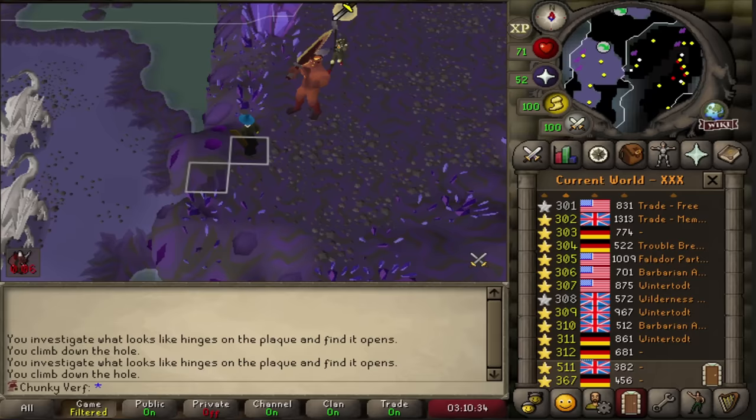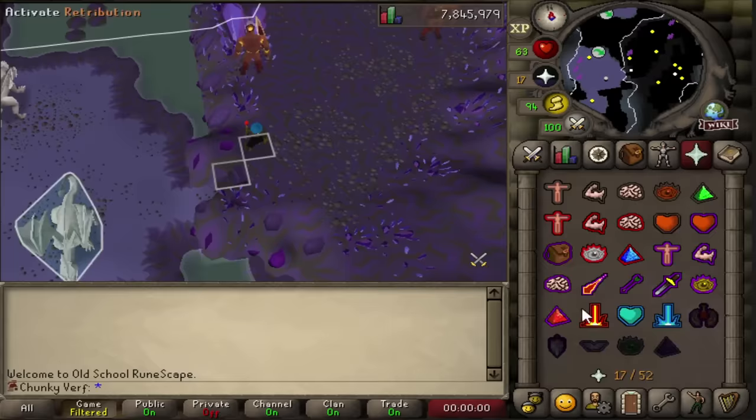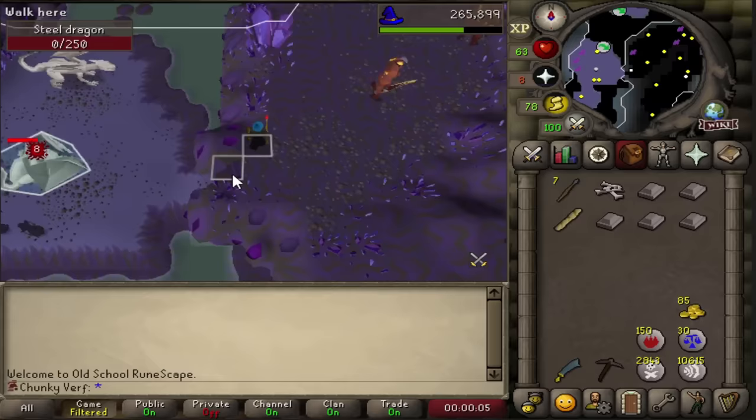The method I found for steel dragons is pretty simple: I first lose aggro at the fire giant spot, and once I lose aggro I hit the dragon with fire blast and then go back to the safe spot, log out and basically repeat that process. Or I can hit the dragon once and take one hit back, but that method requires food. It is going to be very slow but it should work out.